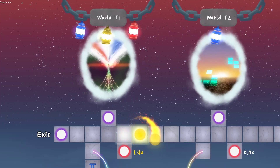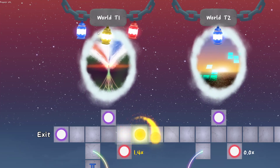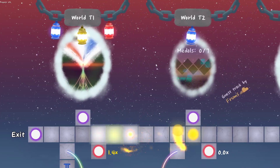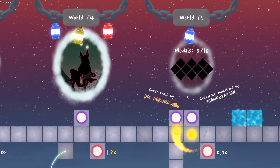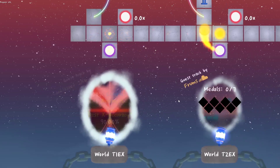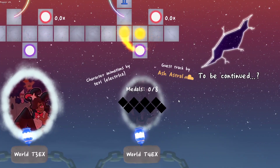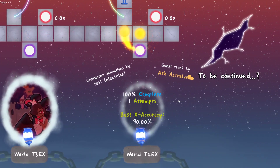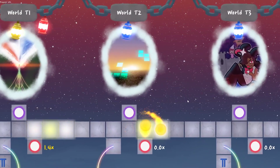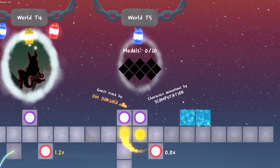To get the blue sun, I don't think you need to speed trial or get a good accuracy on any of them. All you need to do is beat levels one, two, three, four, and five, then go back and beat 1EX, 2EX, 3EX, and 4EX. All you need to do is beat them — no speed trial or accuracy required. Then once you beat them, come up to the top.